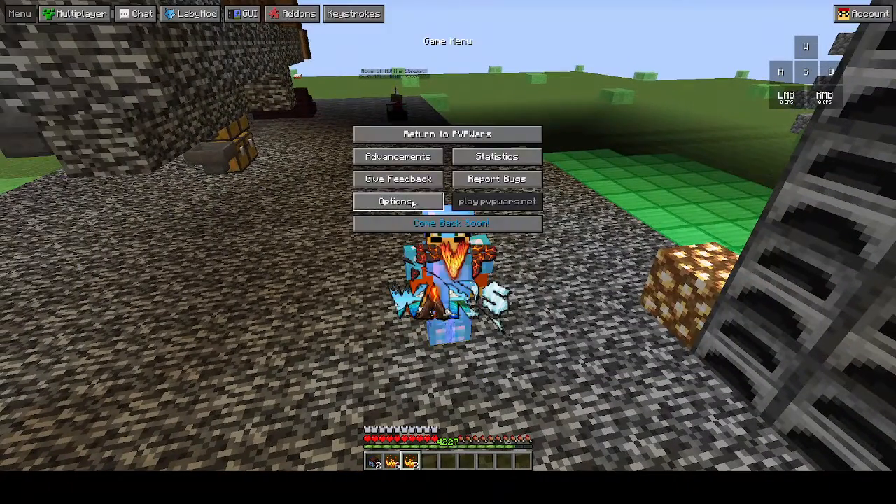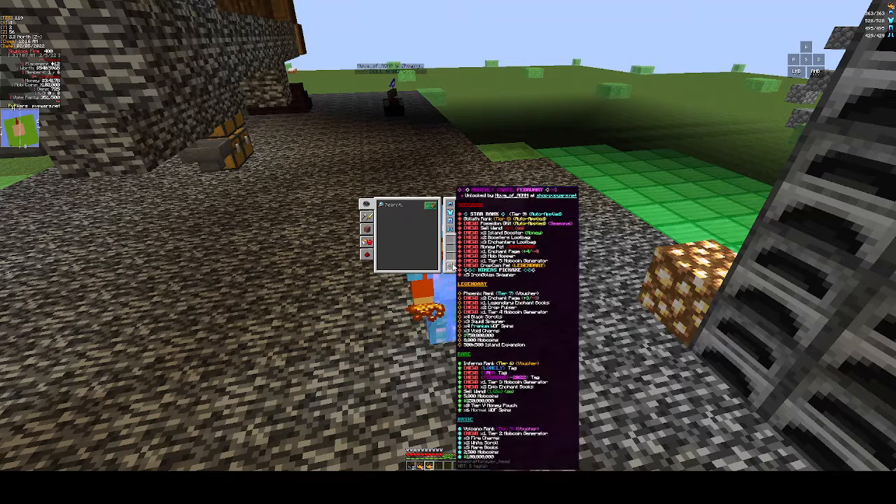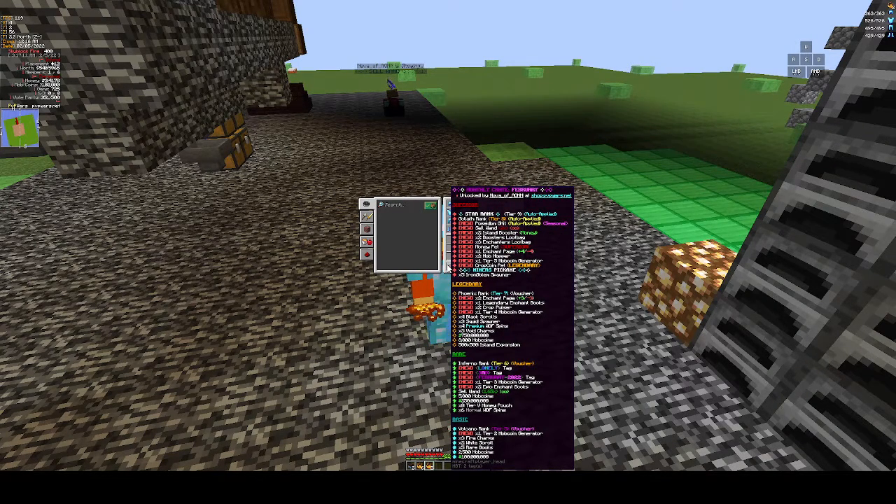I'm going to change my GUI scale to one so that we can actually read all the awesome that you get from this. Under Superior, they're going to give you an auto rank of Star or Goliath, or you can even get the auto-applied Poseidon G kit. There is a 2x sell wand, two island booster monies, two booster loot bags, three enchanter loot bags, the money pet Superior — which is pretty broken — the one enchant page plus four minus four, two mob hoppers, one tier five mob coin generator, one crop coin pet legendary, a miner's pickaxe, or five IG spawners.